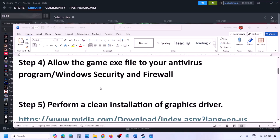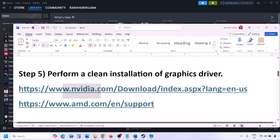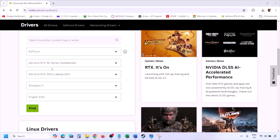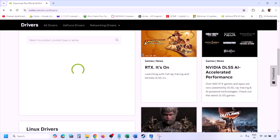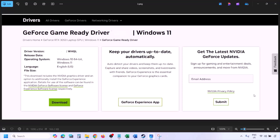The next step is to perform a clean installation of your graphics card driver. If you have an Nvidia card, go to the Nvidia website; if you have an AMD card, go to the AMD website. On the Nvidia website, select your graphics card from the list, select the correct operating system (Windows 10 or Windows 11), click Find, then click View. Click Download and let the download complete.